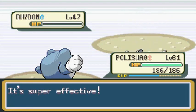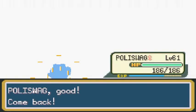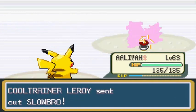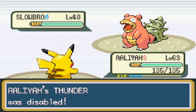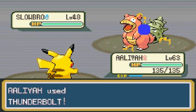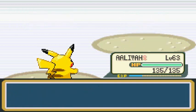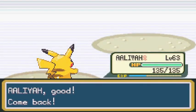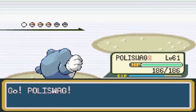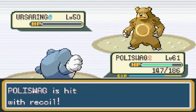Surf takes out the Rhydon. He sends out a Slowbro next, so let's go to Aaliyah the wonder Pikachu. Thunder attack misses on the first turn, then he disables the Thunder move. So we use Thunderbolt instead — yeah, Slowbro is down. Sir Razor is nearly growing to level 40. He comes out with Ursaring, so let's switch to Poliswag. Submission attack finishes off the Ursaring.